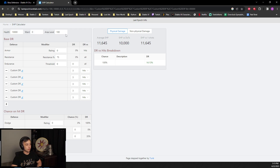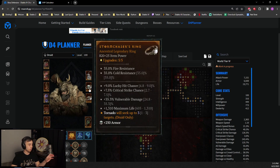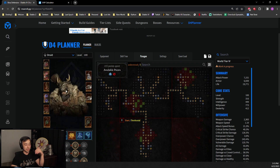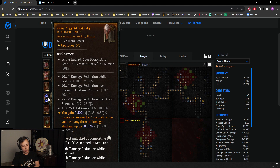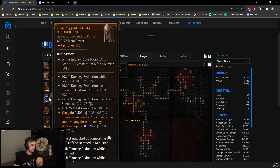I'll have a link in the description for the EHP calculator — very handy to mess around with your paragon boards and equipment to test what gives the best EHP for your setup. I found that when using my build with my paragon board, having 2 or 3 flat life rolls, it was still better to go with rubies. Going higher than that made fortified gems better. Overall the difference isn't huge, but rubies are just better. People keep saying rubies are worse, but it's case-by-case. In 90% of cases for druid — especially playing Tornado, which heals a lot — you want rubies.